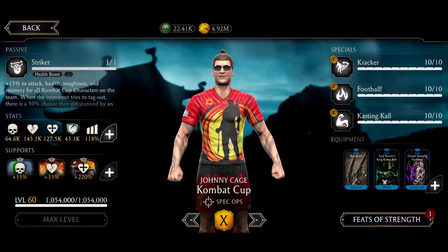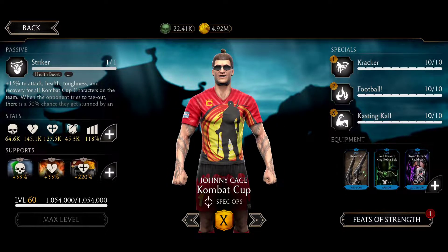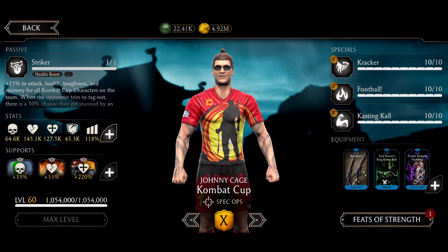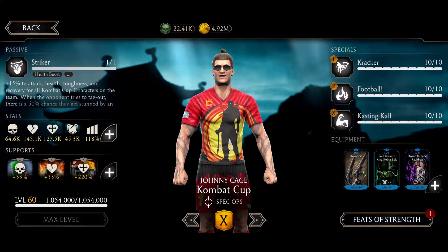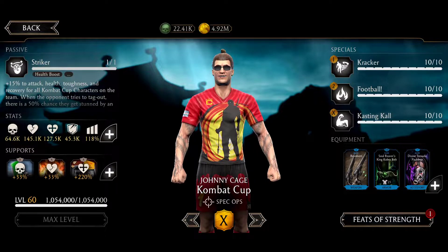My Johnny has Revolves for unblockable basic attack chance and critical chance boosts of 25%. The Soul Reaver gives a chance to apply Cripple when Johnny gets a special or combo ender on the opponent — it's gonna be great to disable the specials of the Jades. And the Divine Tornado Powder gives critical chance boosts and a chance to get a strength buff when applying a critical or lethal hit.